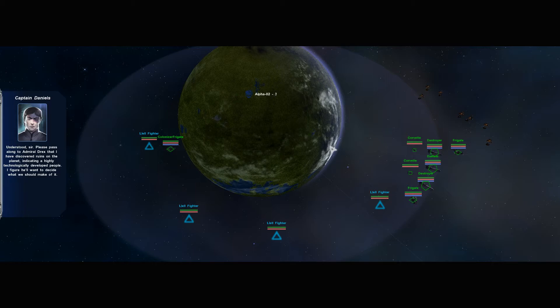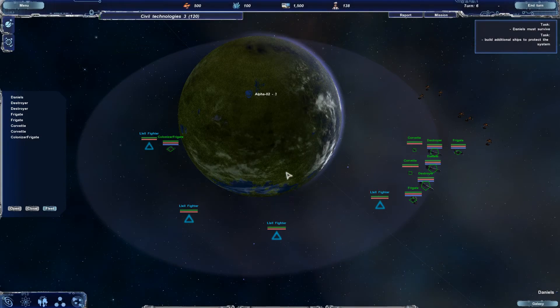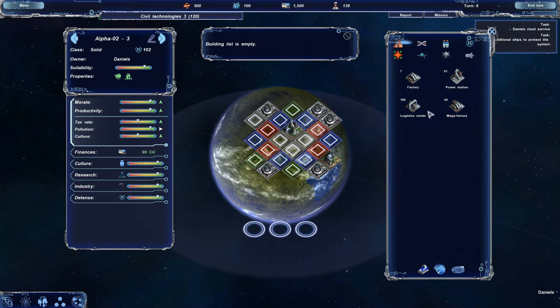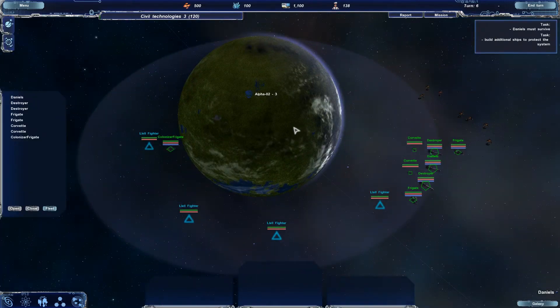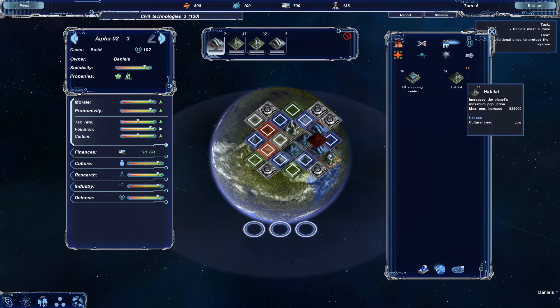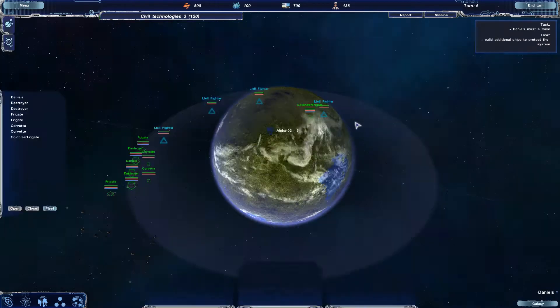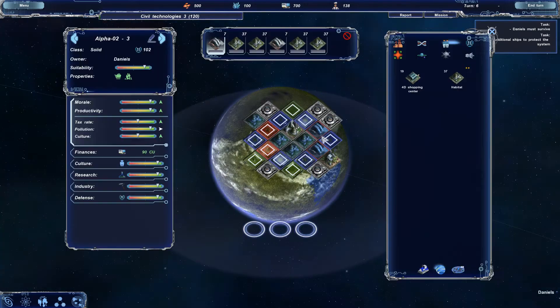Please pass along to Admiral Drex that I have discovered ruins on the planet, indicating a highly technologically developed people. I figure he'll want to decide what we should make of it. Build additional ships — it's a very broad mission; you've got to do quite a few things. We need buildings, infrastructure, shipyard, ship designs, all kinds of things we've got to do. As you can see, we've got access to the mega factory now, but you can't just go straight to the top buildings — they take forever to build. So you've got to work towards it by building the lower level stuff first. We'll get some factories, some population buildings, habitats. Get that infrastructure going before we start going up to the mega factories, science, and happiness buildings. With other colonies you can be a little more aggressive, but when it's your starting world, you need to be a bit more cautious and patient.